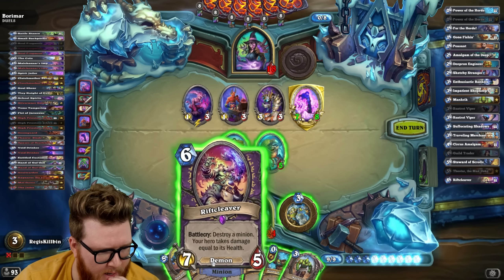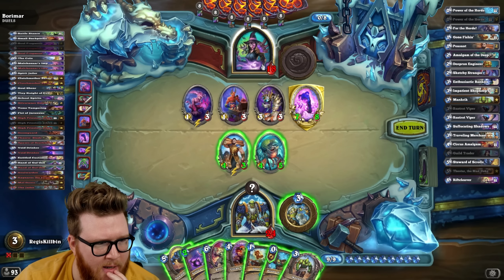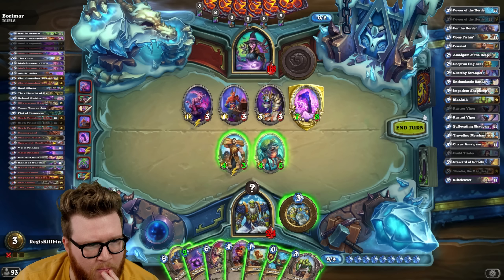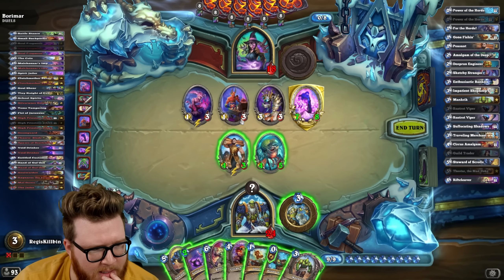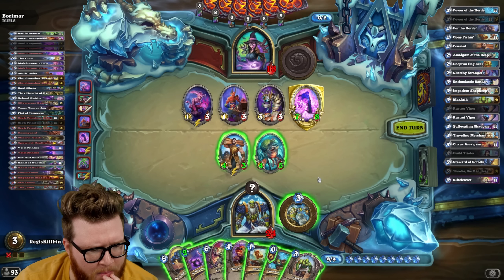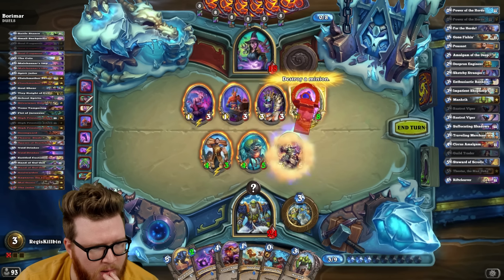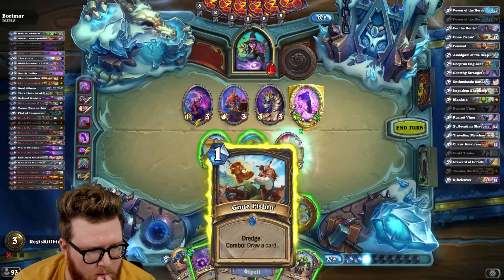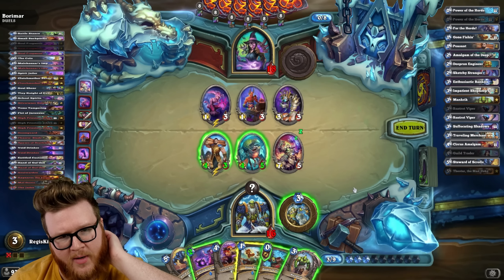All right guys, so we have lethal here. I can push Rift Cleaver to clear, and then take a buff — we're at eight. We need to find ten damage, so I don't think we have any lethal setups here. I do want to go pretty big so that they're at risk when they play Jailor Mal'Ganis. I need them to feel some risk. Am I willing to take eight? I think so — you don't expect this deck to have a lot of burst damage. We're at nine mana, if I want to play Gone Fishin' I need to play something else first.